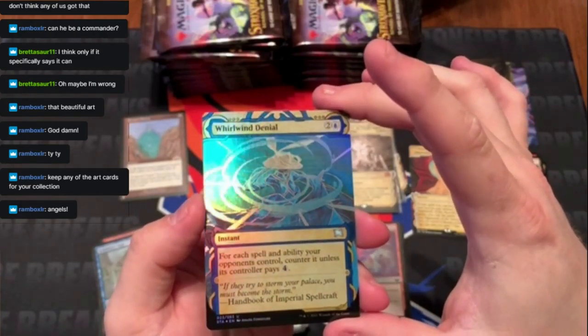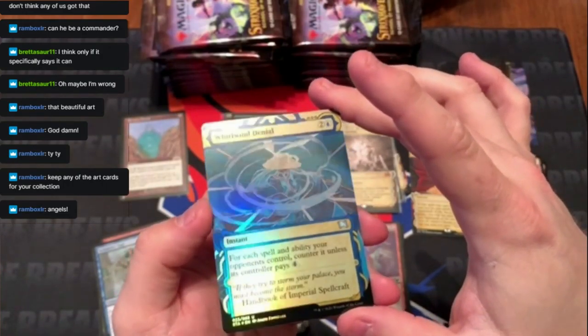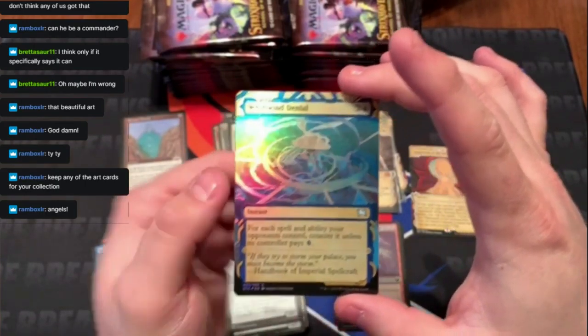The foils on these are really done well. Another foil — for each ability and spell your opponents control, counter it unless their controller pays four. So if there's a big stack of cards, just drop this and ruin everyone's day.